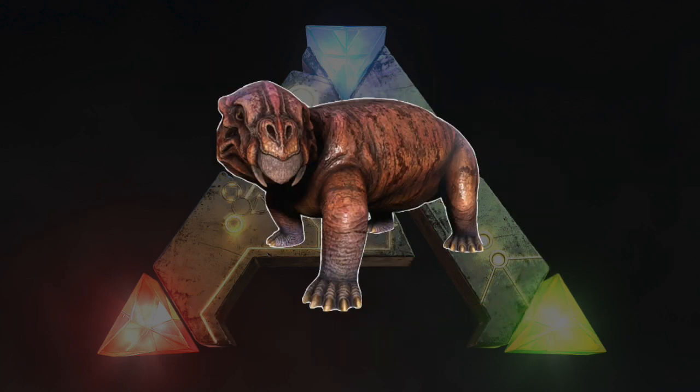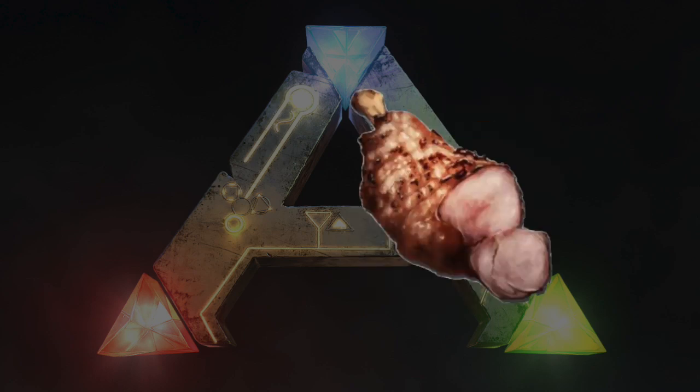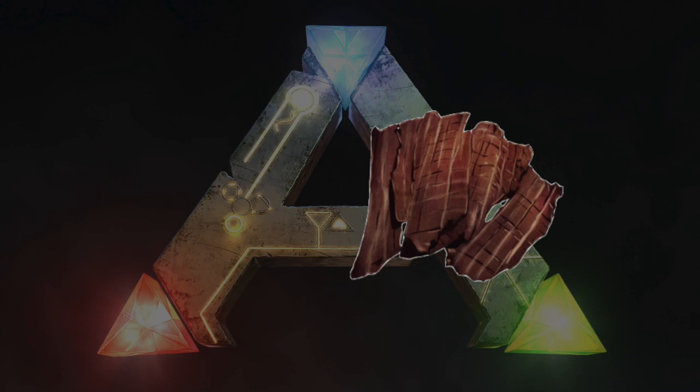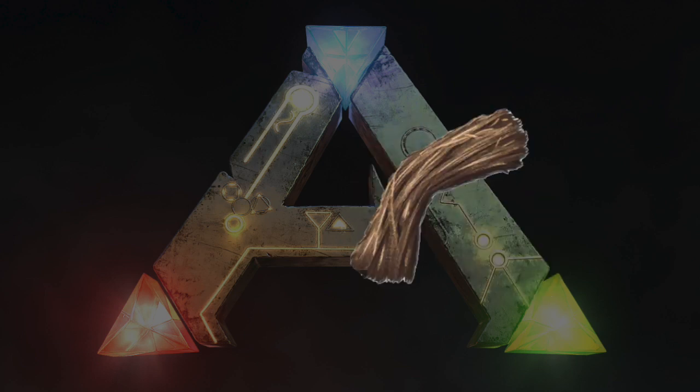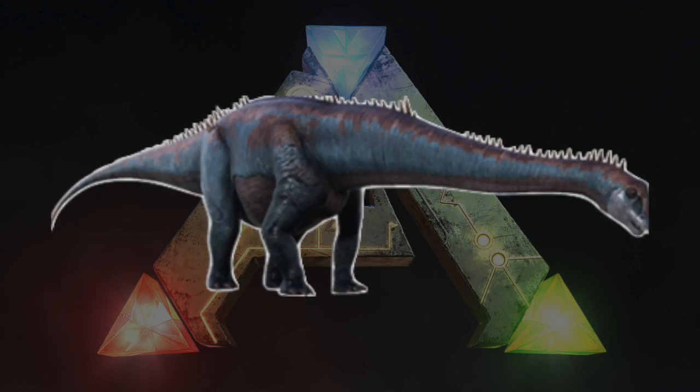Lystrosaurus Kibble takes one Lystro Egg, one Rock Carrot, one Cooked Prime Meat or Prime Meat Jerky, two Mejoberries, and three Fiber. The Lystrosaurus Kibble can be used to tame the Diplodocus.